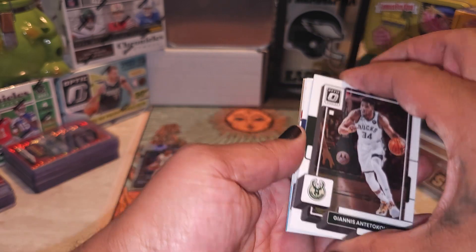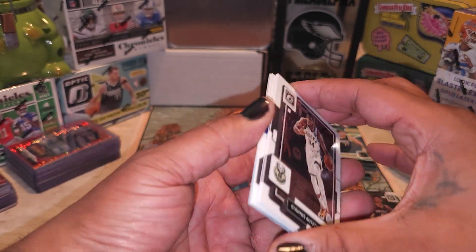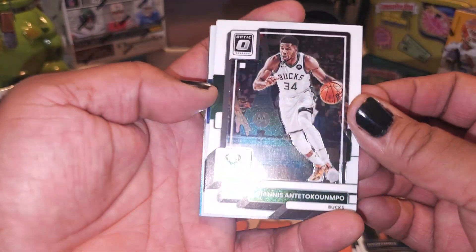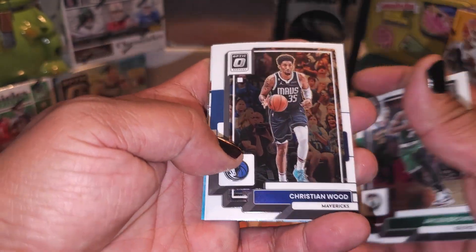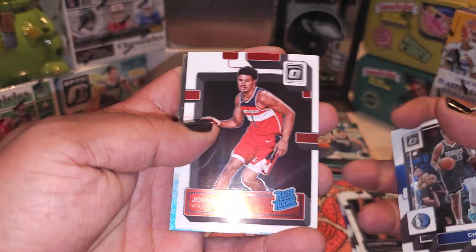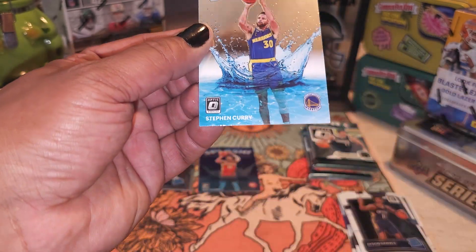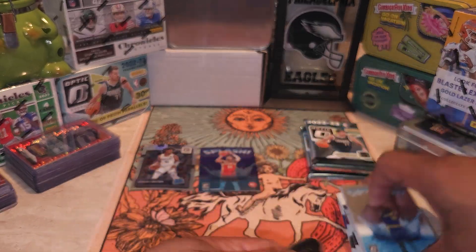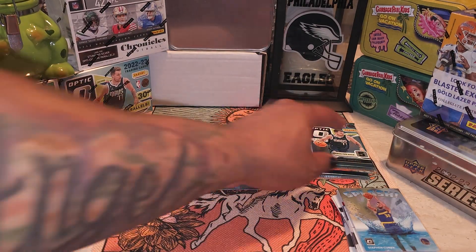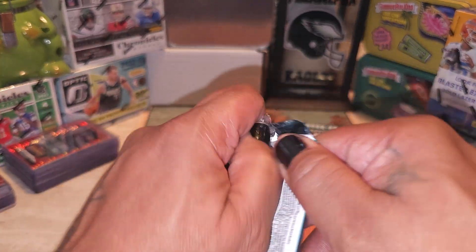It looks like it's a Warriors card but it's just regular base, not a prism. Giannis, Jalen Brown, Christian Wood. Our rated rookie is Johnny Davis and our splash is Steph Curry right there. It'll look better if it was that purple, boy — phew, purple, nice. All right, let's see what we got next.